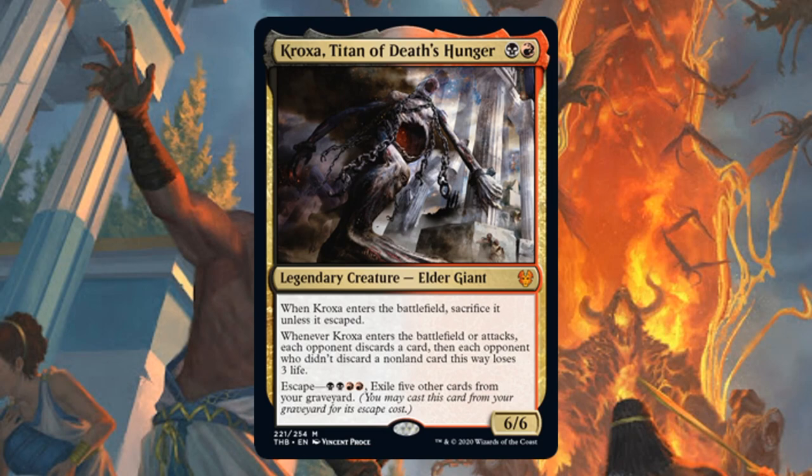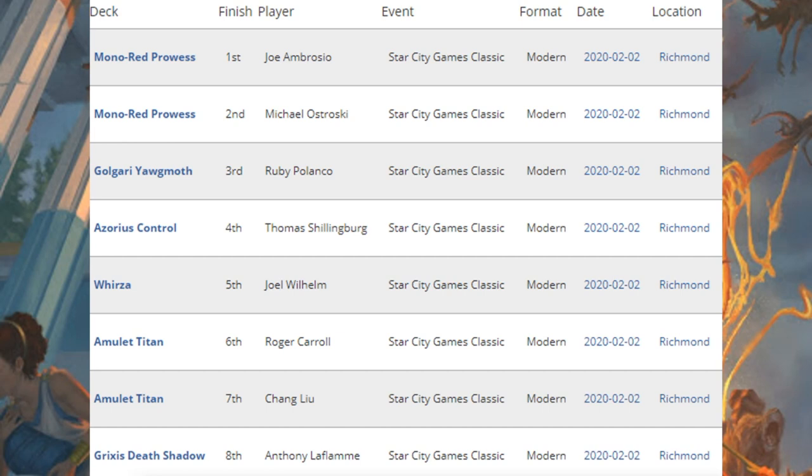We'll round things out with the Modern Classic, which is a smaller event where players were only playing Modern. First and second place, Mono Red Prowess. Third place was Golgari Yawgmoth. Fourth place, Azorius Control. Fifth place, Dimir Urza. Sixth place and seventh place, Amulet Titan. Eighth place was Grixis Death's Shadow.